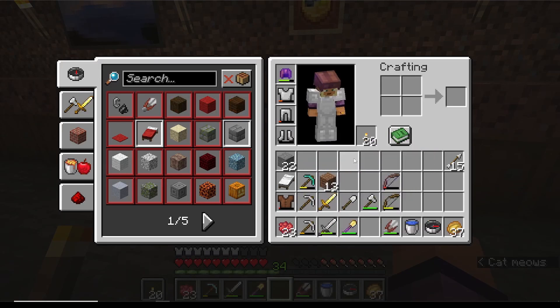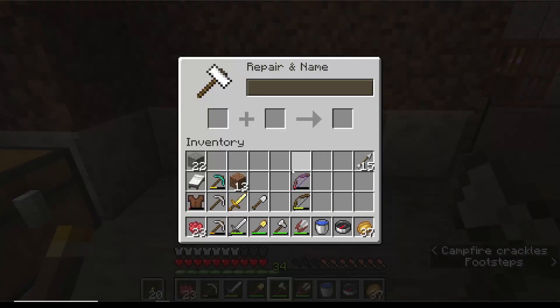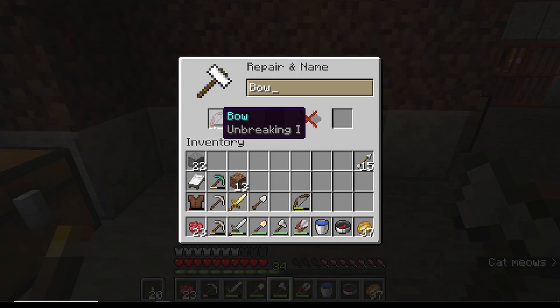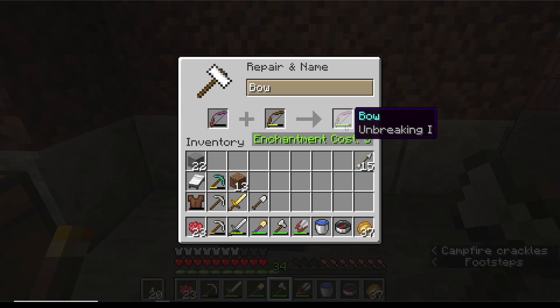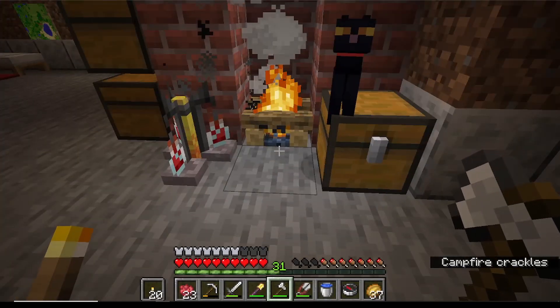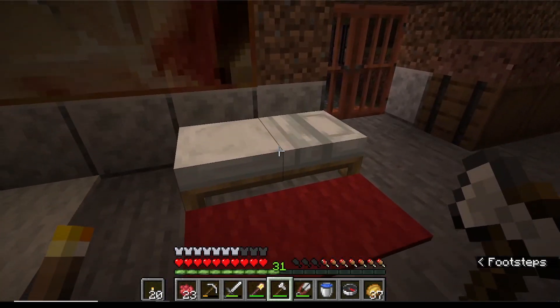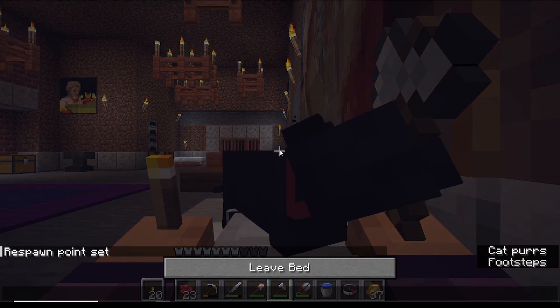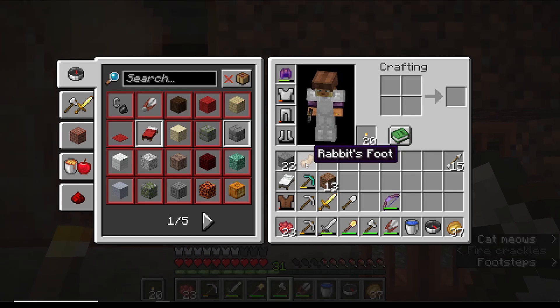I just wish those green vines were a brighter green — that's all I want. By the way, this unbreaking one bow we got is super low on durability. You can combine it with the medium durability one and get almost a full one with unbreaking one — it costs you three levels but it's worth it. The cat was sleeping near the fire — cats love the warmth. We went to sleep and the cat got me a rabbit's foot!